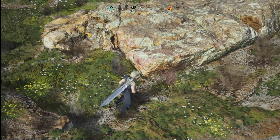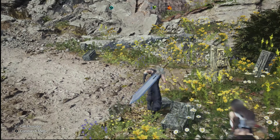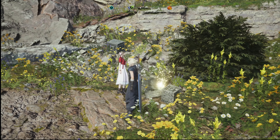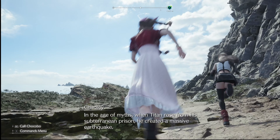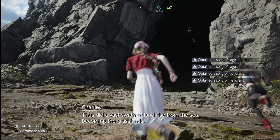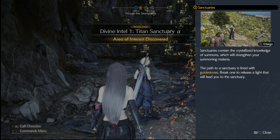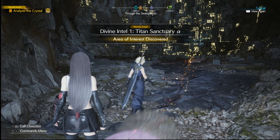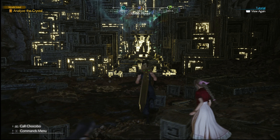There's no way around it - ain't nobody making any money on let's plays with this music. So what the hell was it talking about? The grasslands are home to Titan sanctuaries. In the age of minutes, when Titan rose from his subterranean prison, he created a massive earthquake, and a vast swamp of land rose from the sea, becoming the grasslands. Sanctuaries contain crystallized knowledge of summons which will strengthen your summoning materia - break a guidestone to release a light that will lead you to the sanctuary.